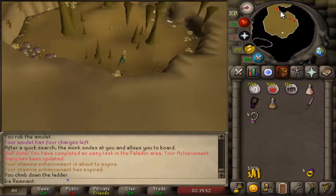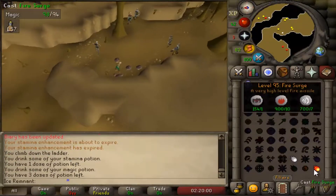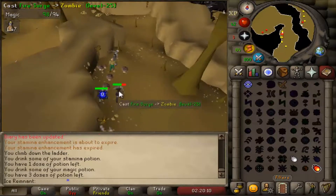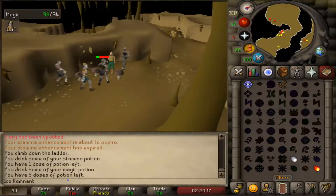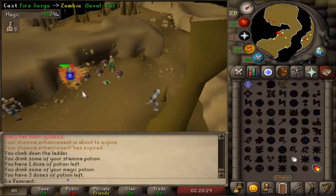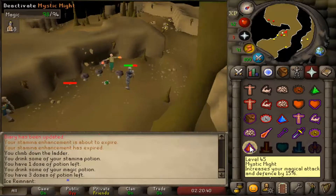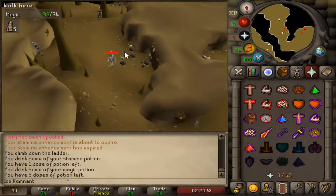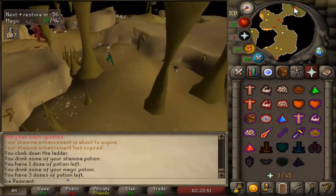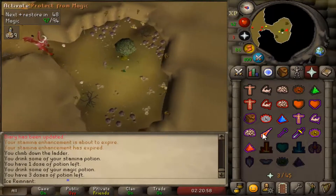Kill zombies until you get an axe. Enter the room to the south and attempt to chop the tree. Kill the tree spirit then chop the tree again. You should get multiple branches.